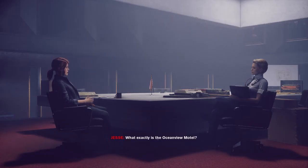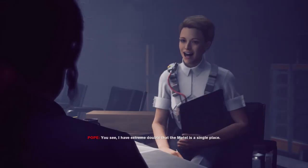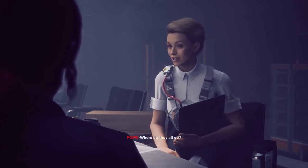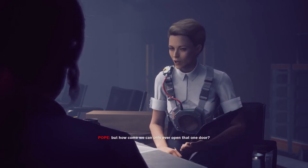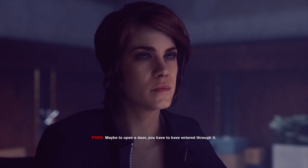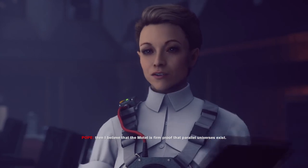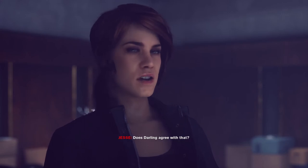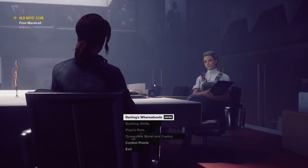What exactly is the Ocean View Motel? That's a bigger question than you might think. I have extreme doubts that the motel is a single place — look at all the doors inside it. Where do they all go? We know that one door leads to the oldest house, but how come we can only ever open that one door? Maybe to open a door, you have to have entered through it. So if every door leads to a different dimension, plain, reality — whatever you want to call it — then I believe that the motel is firm proof that parallel universes exist.